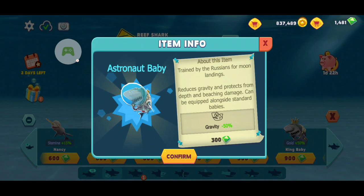The astronaut baby basically removes your gravity — your fall is reduced by minus 50. I believe he can actually fly too, though I'm not fully sure. I haven't had him since my old account.